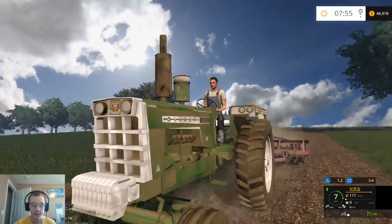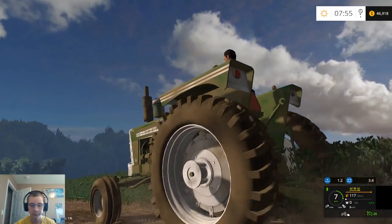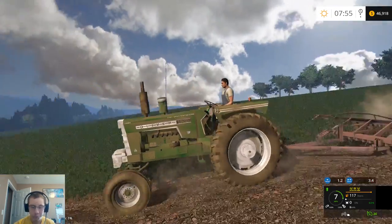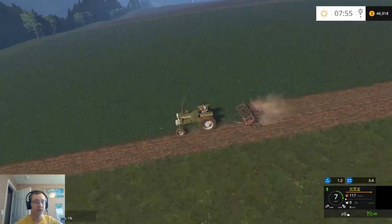This tractor definitely looks a lot nicer with a dirt skin on it. The cultivator is attached underneath — didn't know that was possible, at least for that type of hitch.